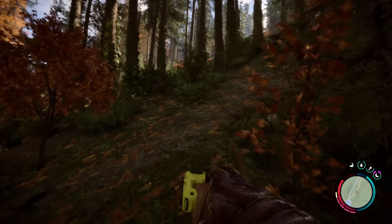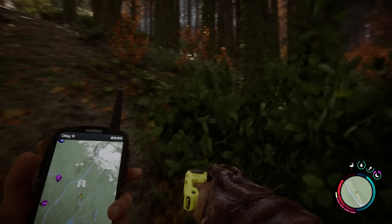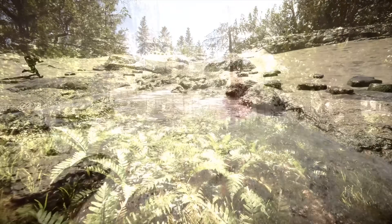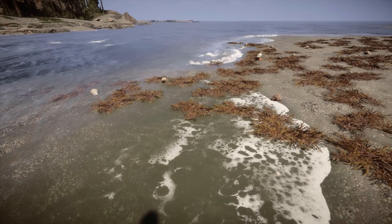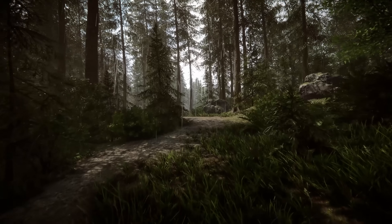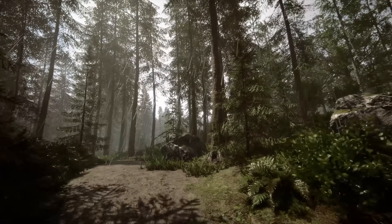You have to ignore the glowing rocks and sticks on the ground — those pretty much give things away automatically. But other than that, these outdoor locations are some of the best out there and they've gotten an update with the full release. Another part of this game that just looks great is the waves on any beach — some astounding effects. Just watch out for rain, because that doesn't look so good. Yeah, the rain ain't fooling anyone.